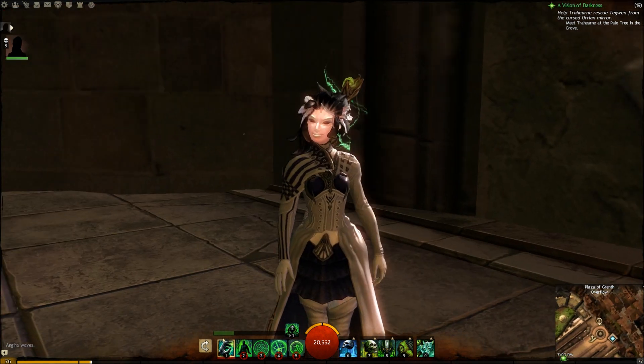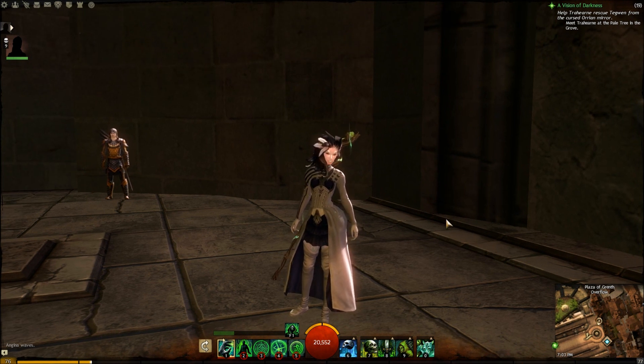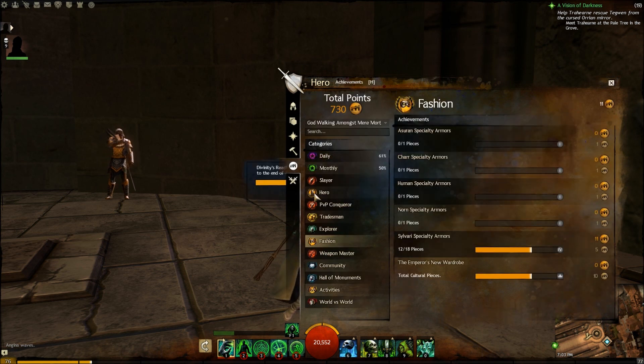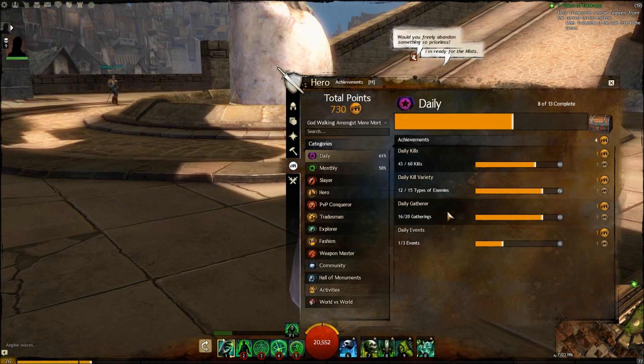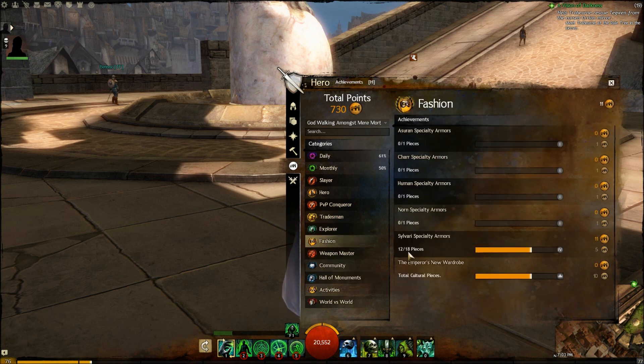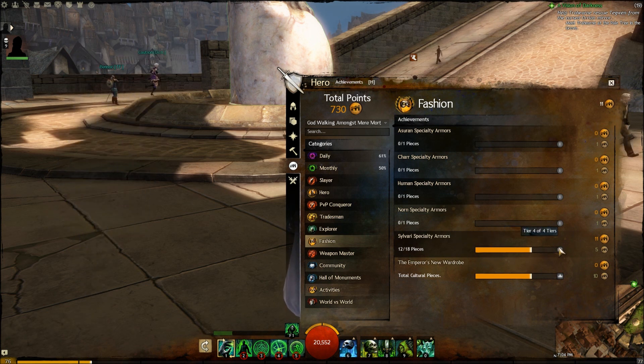You may notice I'm not wearing my plant armor — I got the entire full set of the second tier and got the achievement for it, which was under Fashion. The daily resets at 5 p.m. server time, and I have my clock set to server time. Under Sylvari special armors I've got 12 of 18 across three tiers. I basically just need the final armor, but it's ridiculously expensive so I'm not doing it right now.